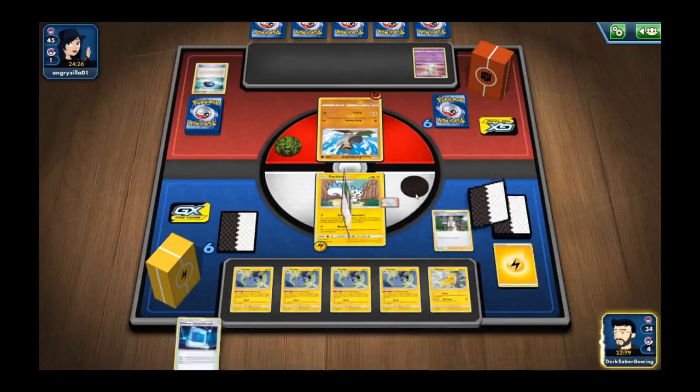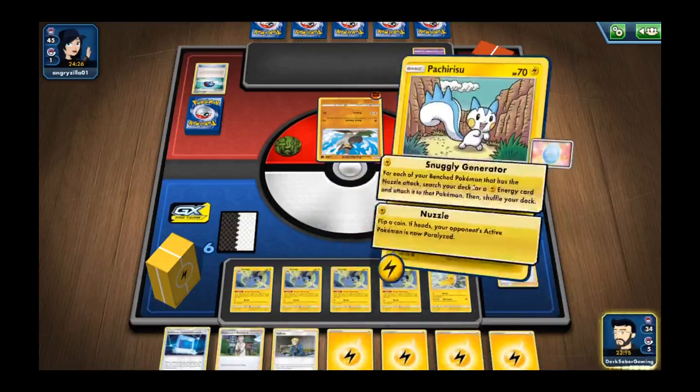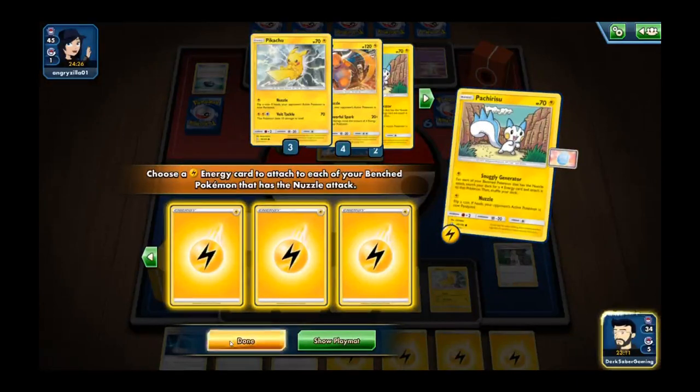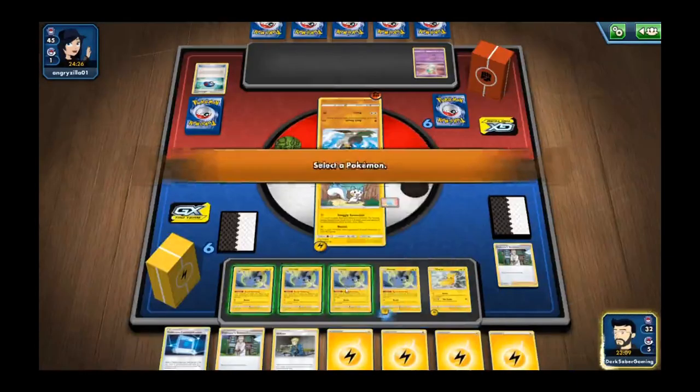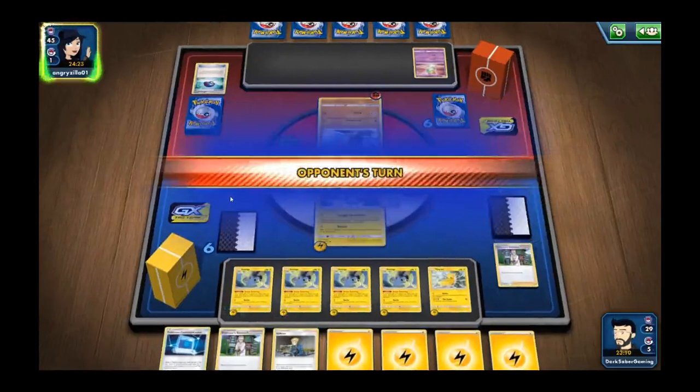Put our Pikachu out on the field, attach our Lucky Egg to Pachirisu, and discard two to reach back through our hand. Activate Snuggly Generator and draw our energies. With that, we'll pass our turn.